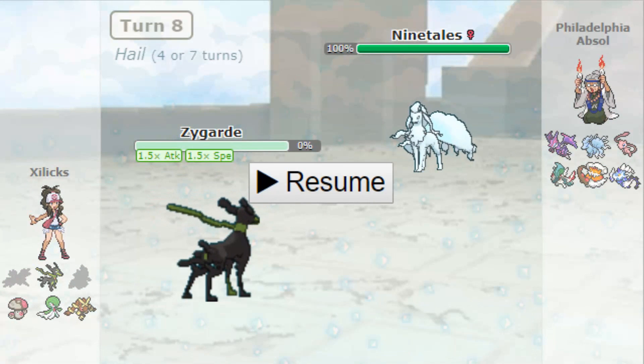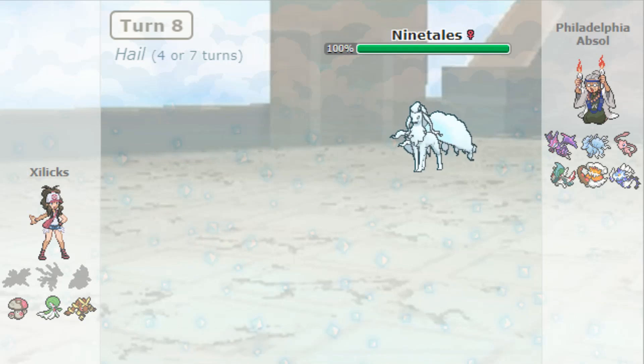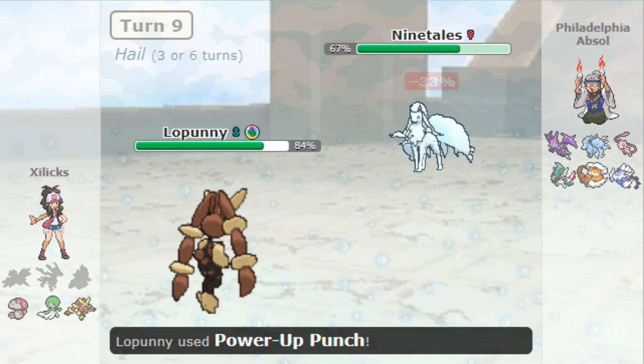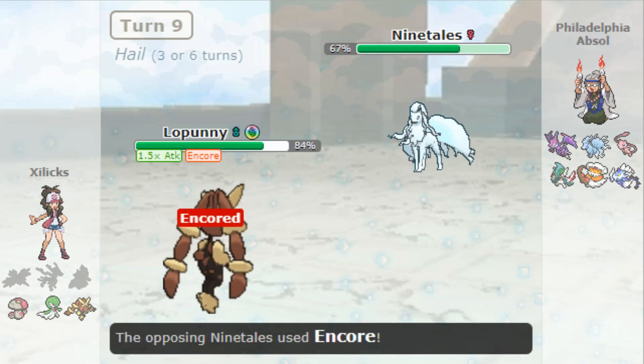Looking back on this play, I had no reason to Dragon Dance. Even if I did knock him out here, he could have gone into something to deal with the Zygarde — gone into Mew to burn it, or gone into something to revenge kill it. So this was not the best play. Had I knocked out the Ninetales and then he went to revenge, I could have gone into Gardevoir maybe, and then potentially gotten Zygarde in to set up later on in the match. But at this point I had lost the Empoleon and the Zapdos anyway, so I was kind of triggered, I guess.